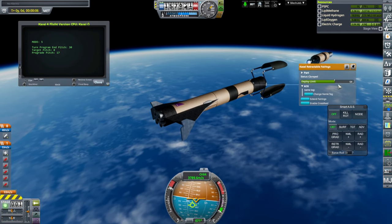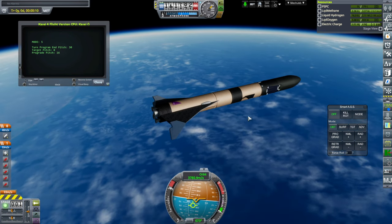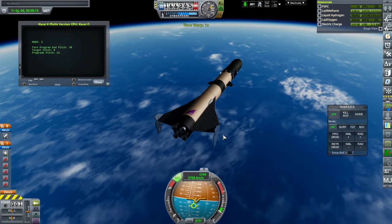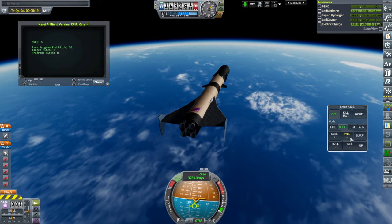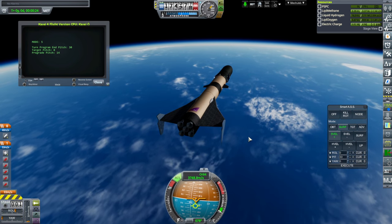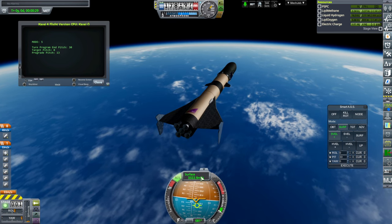We go over here, increase the deploy limit so that it closes, and enable cross-feed so the RCS can work properly, then cut the throttle. Roll 0, pitch 30 — that's what the Orion Carry Plane does. It's actually going to have to flip around like this.